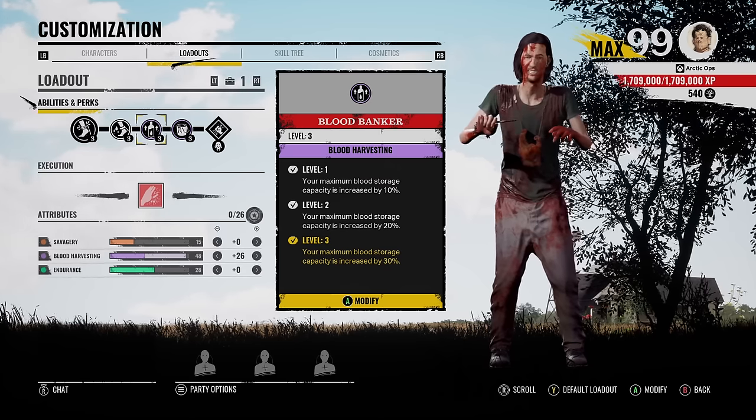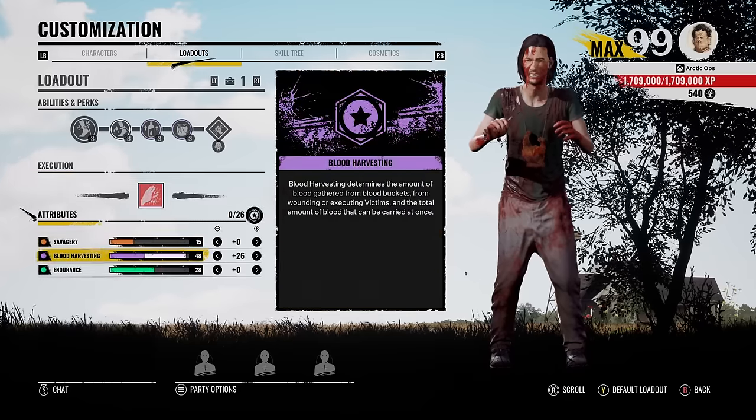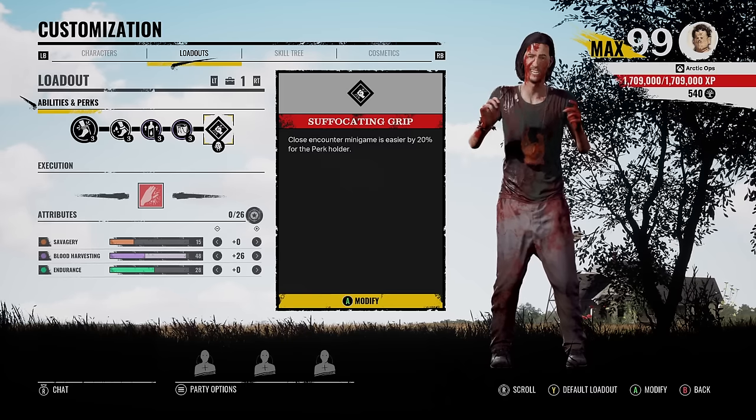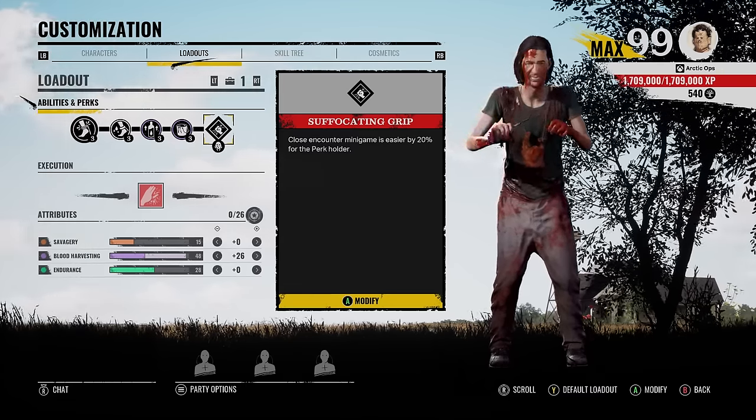Now for the rest of the build, we got Blood Banker, which increases our vial by 30%, and the last perk is Universal Donor. As for the attributes, I just put everything into Blood Harvesting. Now for the Grandpa perk, this one is different as well. Last video I had Excited Grandpa, but for this video we're switching that out with Suffocating Grip because of the way we took in the skill tree.